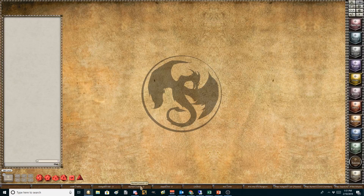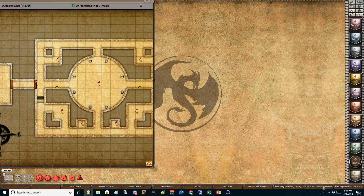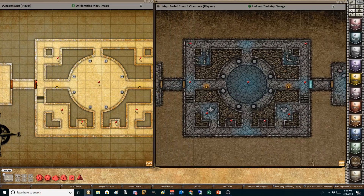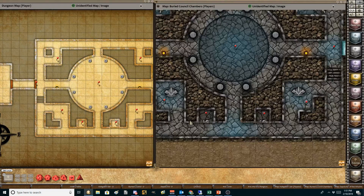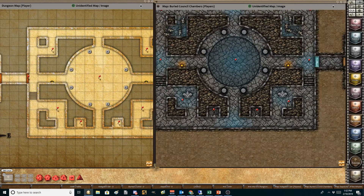Let me show you two others quickly. Buried Council Chambers — original on the left, the new one on the right — just so much better. Even when you zoom in, there's a really good level of detail. They've done a couple of nice things here too: there is a secret door, but they've at least covered it over, so if you're hiding the room from the players, they won't see that portion. That's cool.